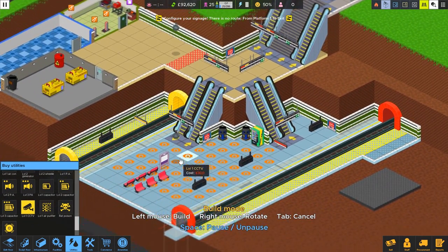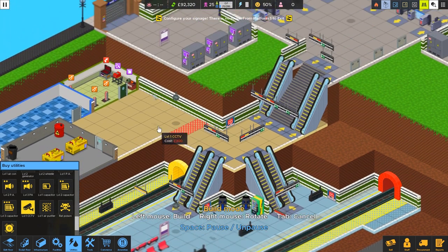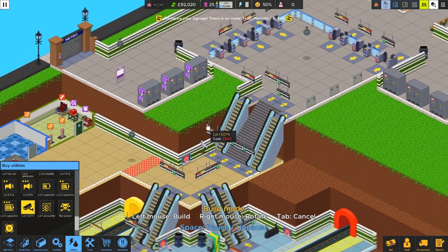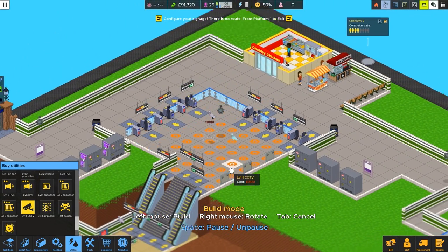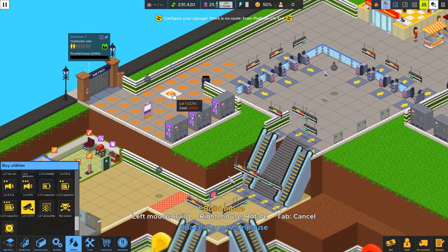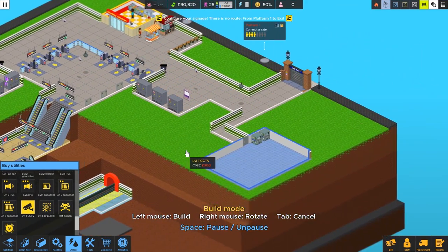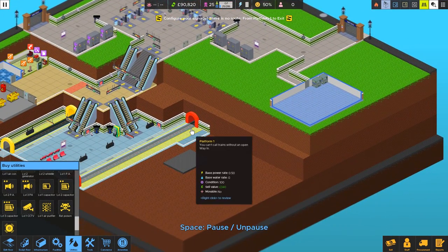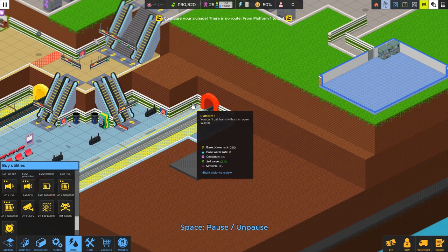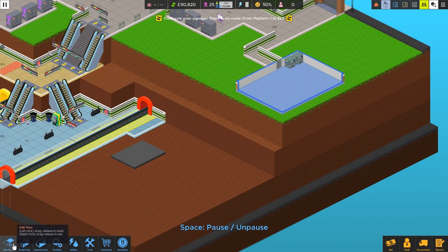Let's get some security cameras down — luckily they can hang from the ceiling so we don't have to worry too much. We're down to $92,000, still a little bit of money. We'll also want to watch the entrances, the ticket booths, and any blind spots we might encounter. There should actually be nothing but flat land here for us to build on — let me see if I can edit the floor. Looks like we can build there, so we'll be able to build out this way if we need to.